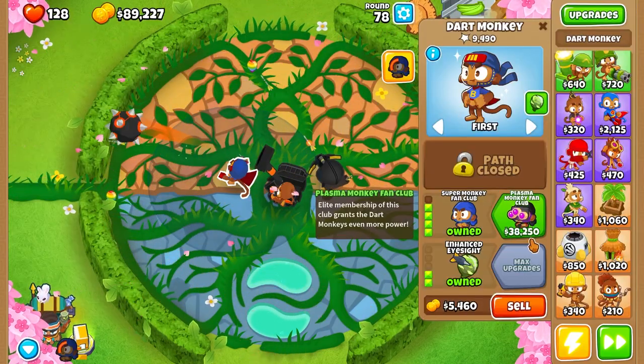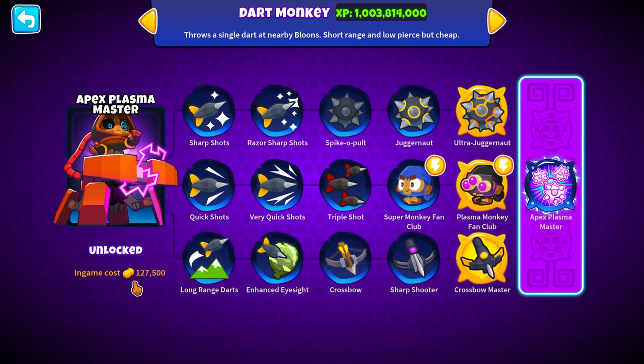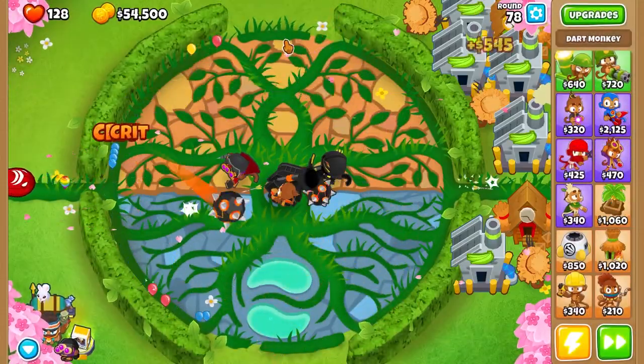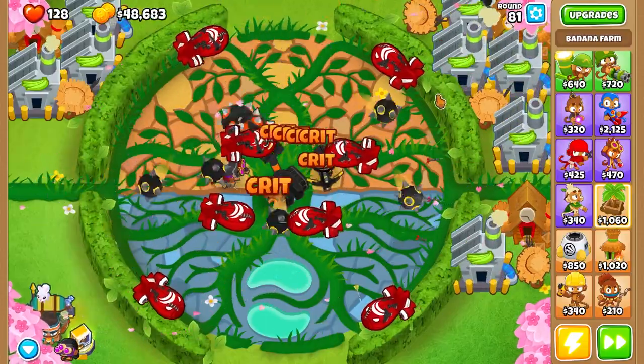I forgot I have a tier five — yeah, that was... I think we do Super Monkey Fan Club, and then that's a Monkey Fan Club. So now we can do it like this. This is very cheap, extremely cheap, but I kind of want to get degree 100 just for the fun of it, right in the middle — that's gonna be crazy.